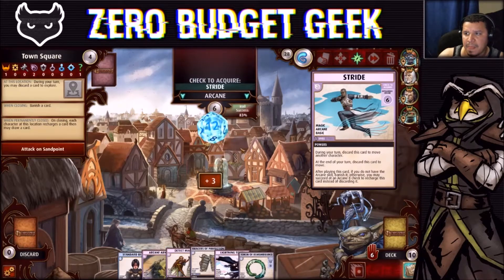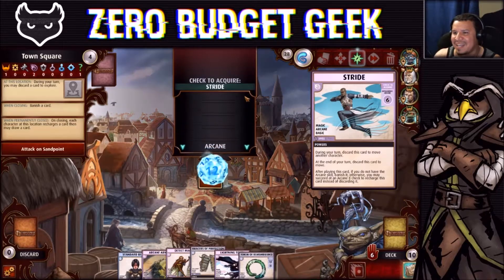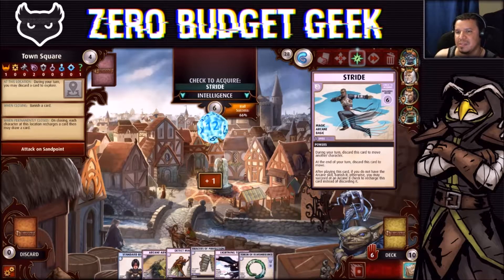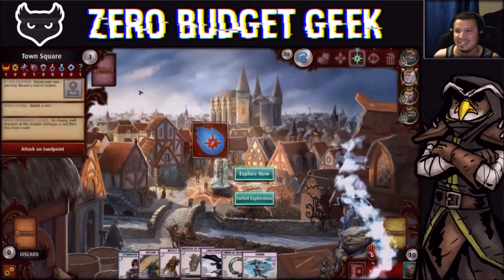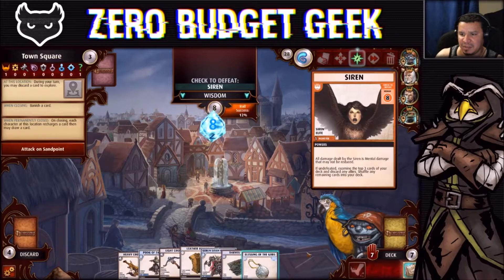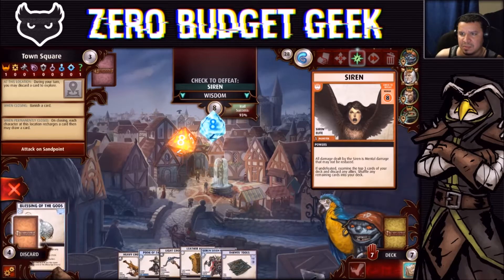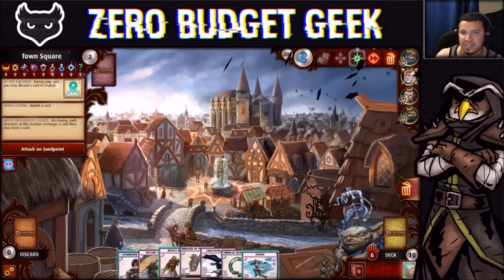We explore again and — really, game?! I just got rid of Stride and don't want it back. I'm going to make an Intelligence check. I can't refuse it — that's the unfortunate thing, and I know in the physical card game you can. Stride, I hate that card! Now here's the Siren and I have a much better chance this time. I didn't even think twice — spend all the cards to defeat her.